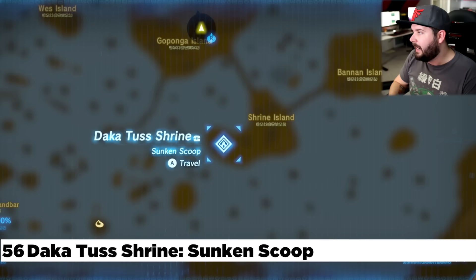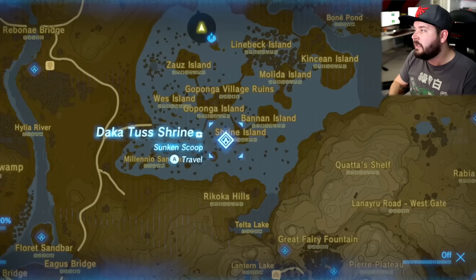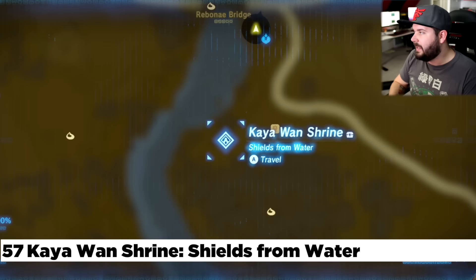Directly south of that you're going to find all these tiny little islands. Right here on Shrine Island — hint hint — there's a shrine. It's the Dhaka Tush Shrine, right out in the open. To the left of the Dhaka Tush Shrine, you're going to find yourself the Wetland Stable, and to the left of that is the Kaya Wan Shrine.